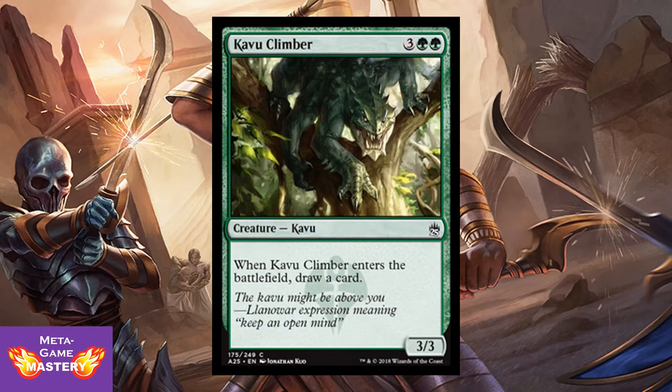And speaking of which, we have Cavu Climber. It's 5 CMC, 3 colorless green-green, for a 3/3 creature Cavu. When Cavu Climber enters the battlefield, draw a card. Great synergy — not only is it additional card draw for your green decks, but it also goes great with your Lorescale Coatl. Value.